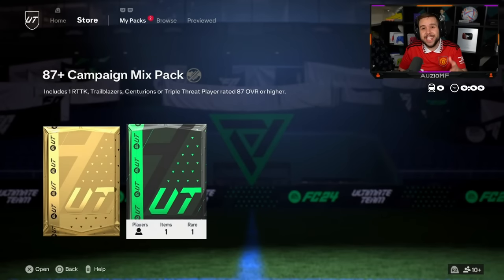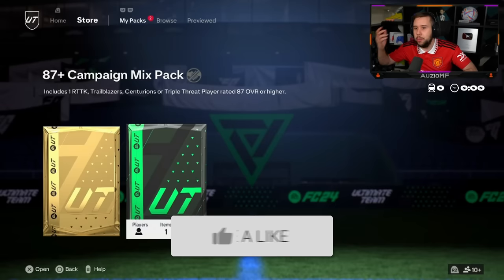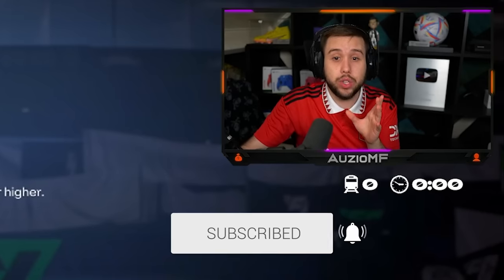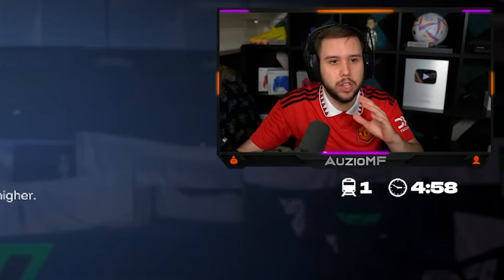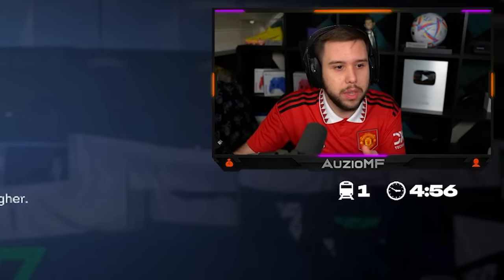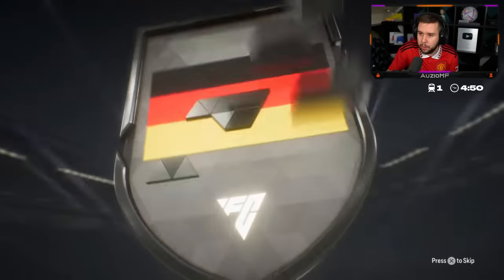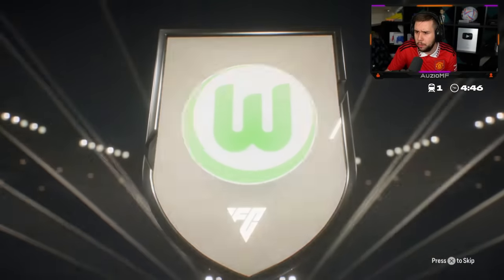We got our first 87 plus campaign mix pack — this includes Rotor Knockouts, Trailblazers, Centaurians, and Triple Threats. 87 plus is nice. They also released a hero player pick as well, which we're going to be opening a ton of. Requirements for this is an 83 and an 84 rated team, so price-wise it doesn't seem too bad.